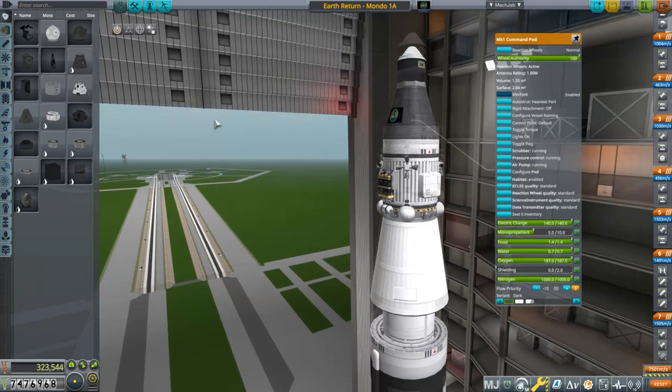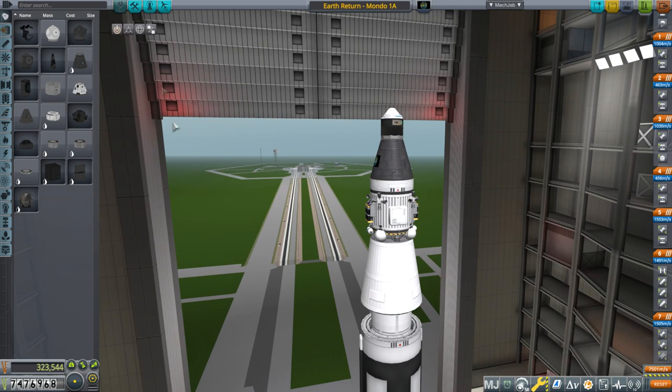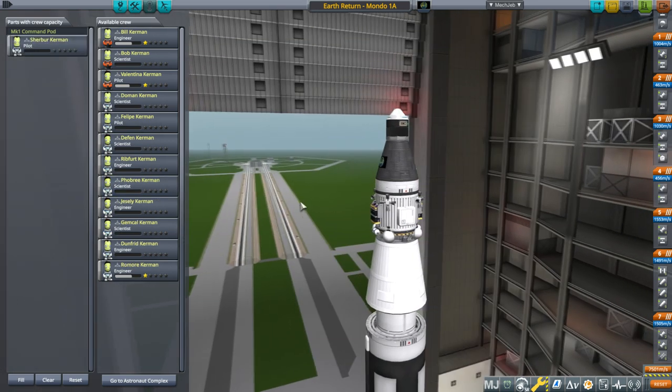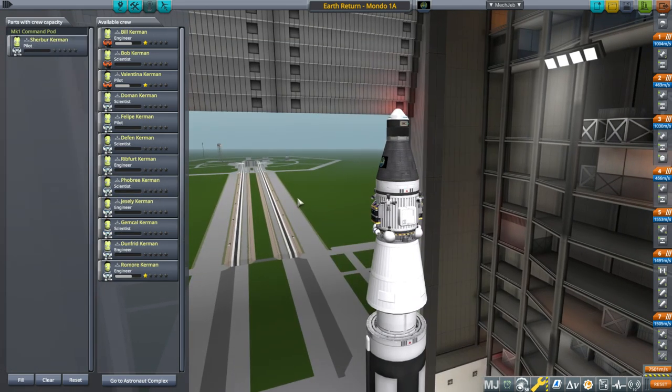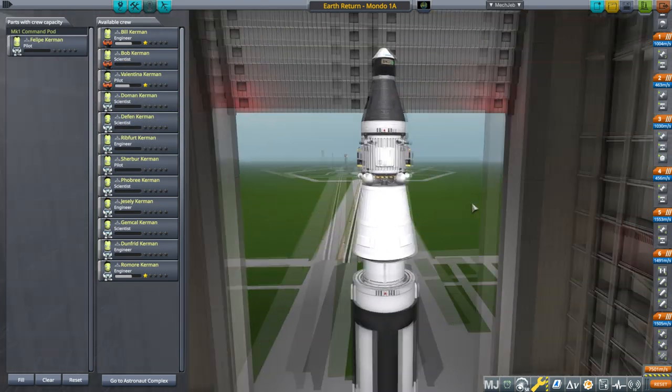We have the decontamination bay and sick bay that we could set up on the ground and deal with that. But for now I would like to just send somebody else — Scherber, let's say. Also technically a newbie, though I think we've sent Scherber before. Philippe would be good too. Okay, fine, we'll send Philippe. All right, so we'll try it again.